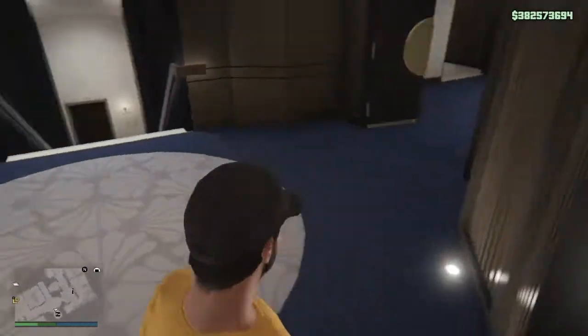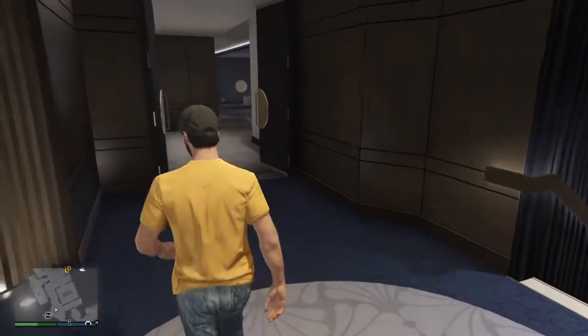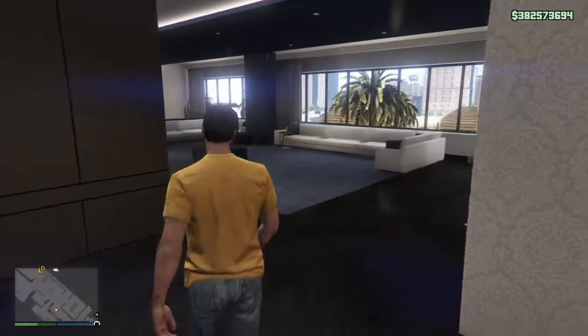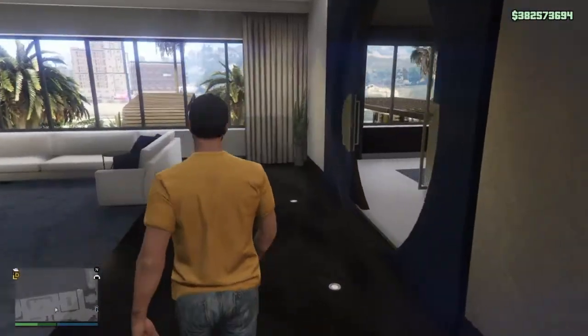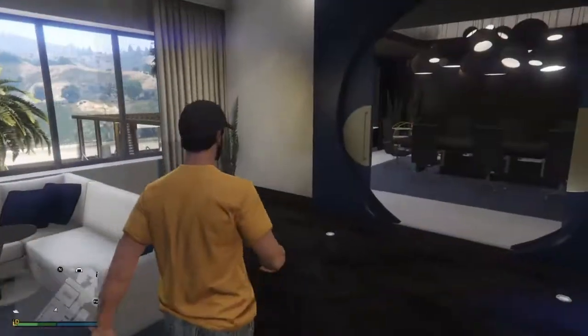Here is where you come up from your elevator from your parking garages — that's where I came up. You have it downstairs and two rooms on the side. We're gonna start by going to the left, hang around, and this is gonna be your big open area, a nice living room.